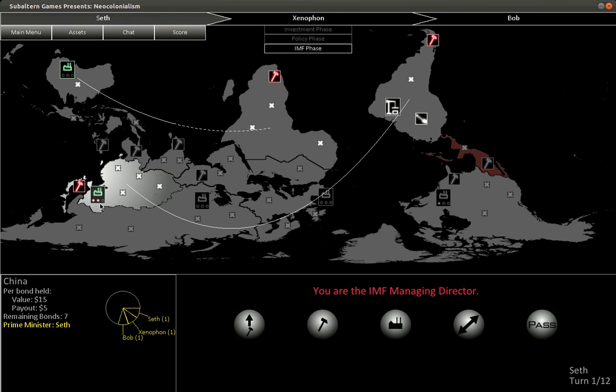The second thing that bonds are good for is that each bond is a vote in Parliament. Parliament shows up in the policy phase after everyone is done buying and selling. In the policy phase, each region that players bought into elects a Prime Minister, and that's one of the players. You can see that in China it's me, Seth, and in Australia it's Xenophon. The Prime Minister can call for policies, and then everyone in the region who's got bonds gets to vote — one vote per bond.